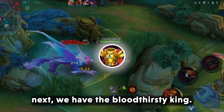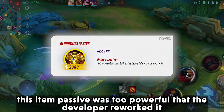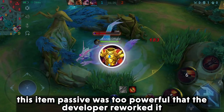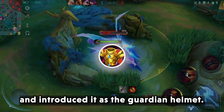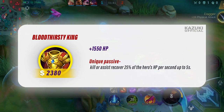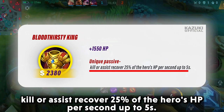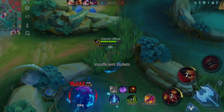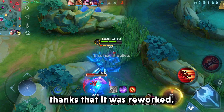Next we have the Bloodthirsty King. This item's passive was too powerful that the developers reworked it and introduced it as the Guardian Helmet. Kill or Assist recovered 25% of the hero's HP per second for up to 5 seconds — thankfully it was reworked.